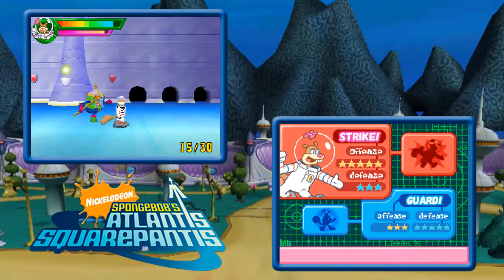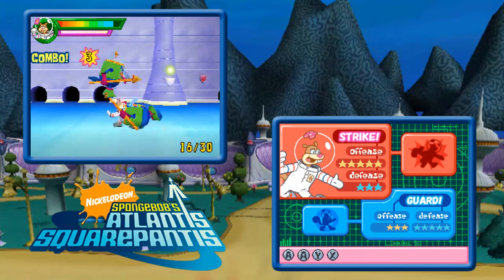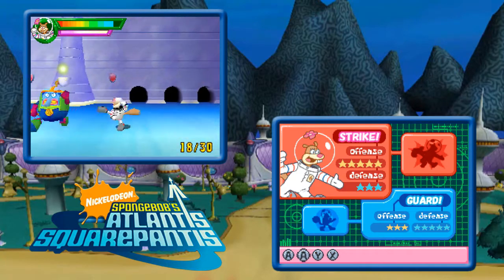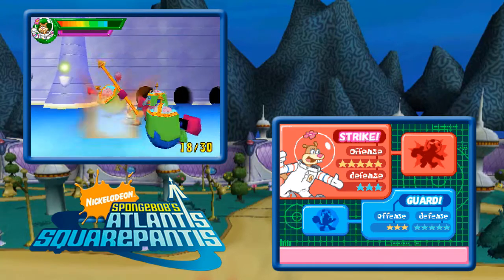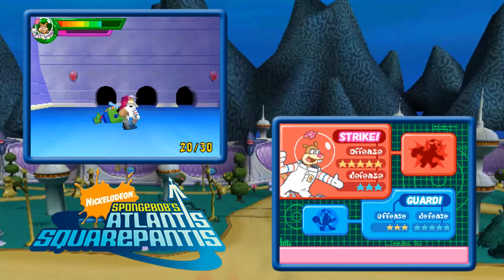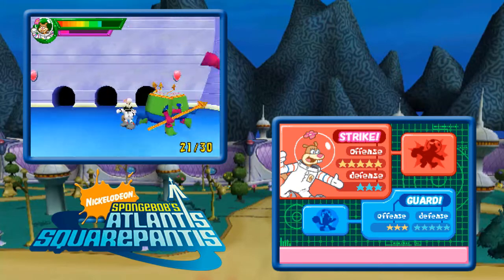I think it would be better if it was just the platforming sections and some bosses or something — I don't mind those parts. Okay, so now I actually have combos. Let's see if we can get a bunch of enemies at once. That wasn't all that fun. So you have a special attack you can do if you fill up your gauge, and then it doesn't really seem to do much. I kind of wasted it, but it took over half the level to actually get it to charge.